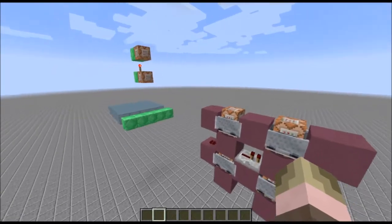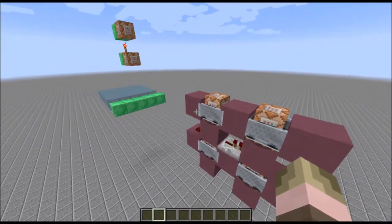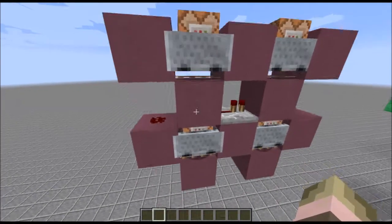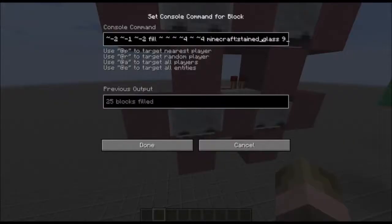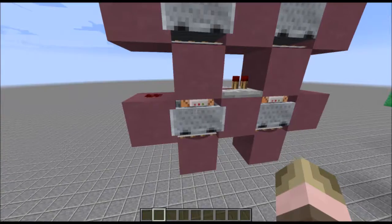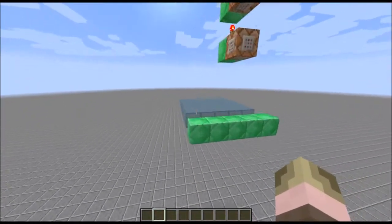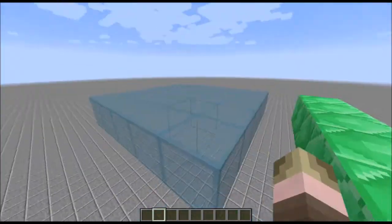Over here is my first design and it is quite simple. The first command I have is a fill command that fills air, and then immediately after that I have it fill with glass. The glass is a 4x4 platform and the air fill is 7x7x5.